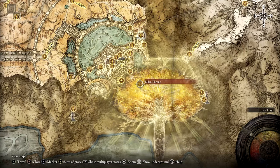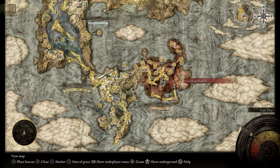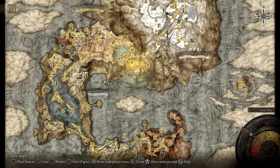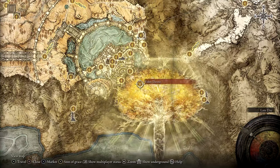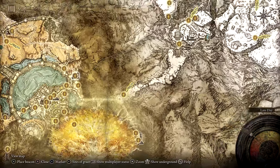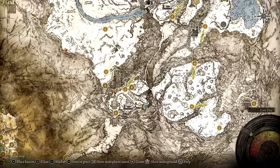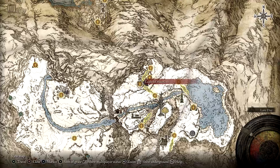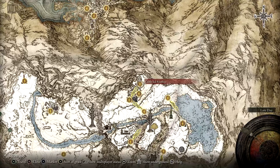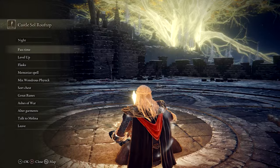To reach the Elden Throne, you'll first need to defeat Starscourge Radagon in Caelid and then make your way through the royal capital. Once you've managed to get the Rold Medallion, you can head north into the Mountaintops of the Giants. Starting from the Grand Lift of Rold, it's a pretty straightforward journey up north to Castle Sol. You'll then need to battle your way through the castle and defeat the boss at the end to acquire the left half of the Halogtree Secret Medallion.